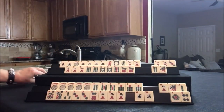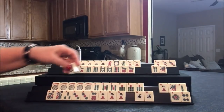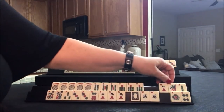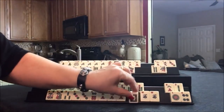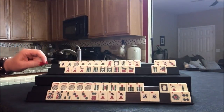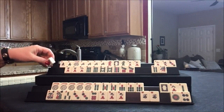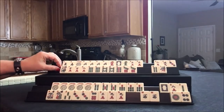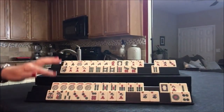Let's discard the one crack and draw for player one. White — not sure if we're going to need that yet. Let's get rid of the one bam. We can draw up here. Flower — okay, that's a good keeper. Let's get rid of the one bam.